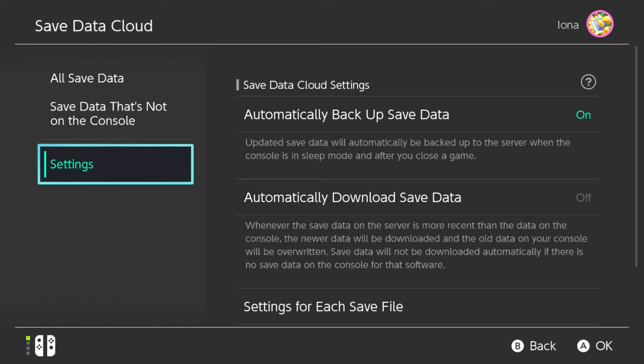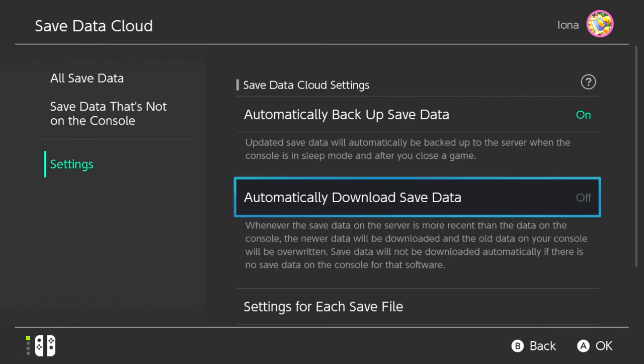If you plan on using both of your Switches all the time and want the save data on both, you can get them to sync up. You can do this by leaving the 'Automatically Download Save Data' feature on. So you have this Switch for travel and this Switch for when you get home — you can have the same save data on both, and when you get home after playing your travel Switch, it will auto-sync to your home Switch and you'll have the same save data going on both. Pretty cool. I haven't used that, but if you want it, it's pretty cool.